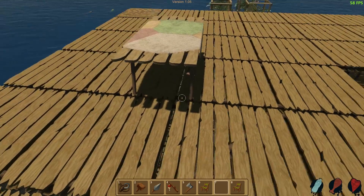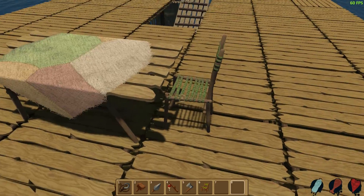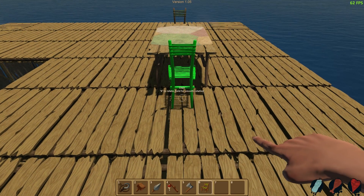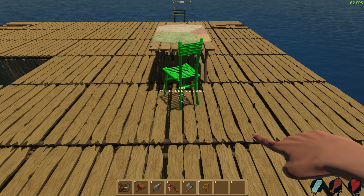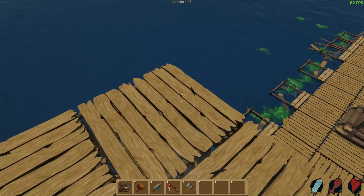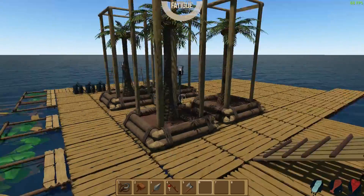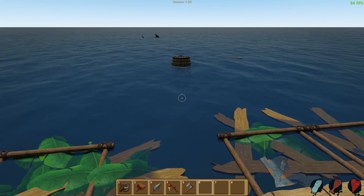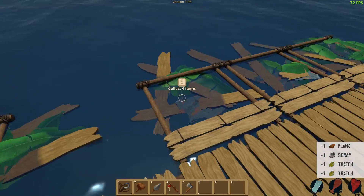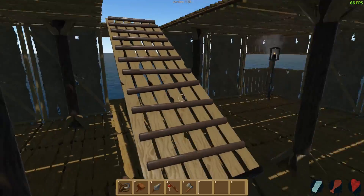That looks good - nice. Let's place down some chairs here. If we go like that - nice, that looks good. I wonder if you can sit down on them. I don't seem to be able to. Let's place down the other one here. Actually you know what, let's change this one up a little bit - put it kind of facing a little bit out, as if we just got up in a hurry because there's a shark attacking our base. Oh my god, look at another one. I wonder if I can just jump straight into the water.